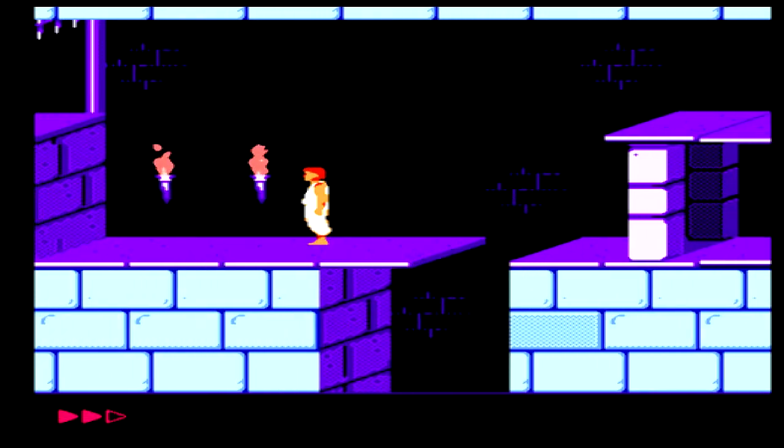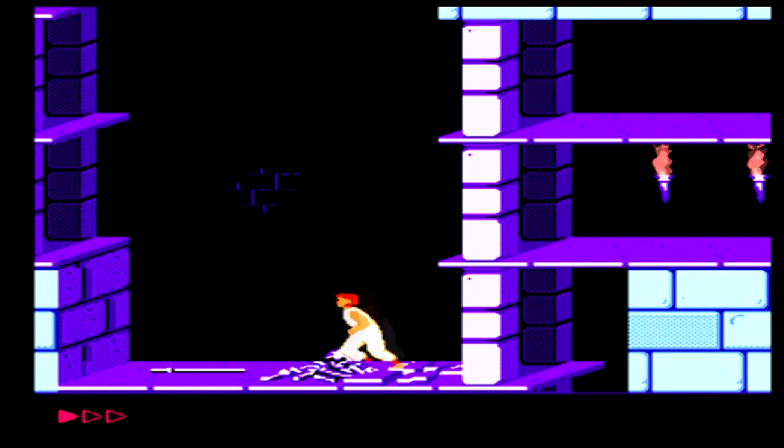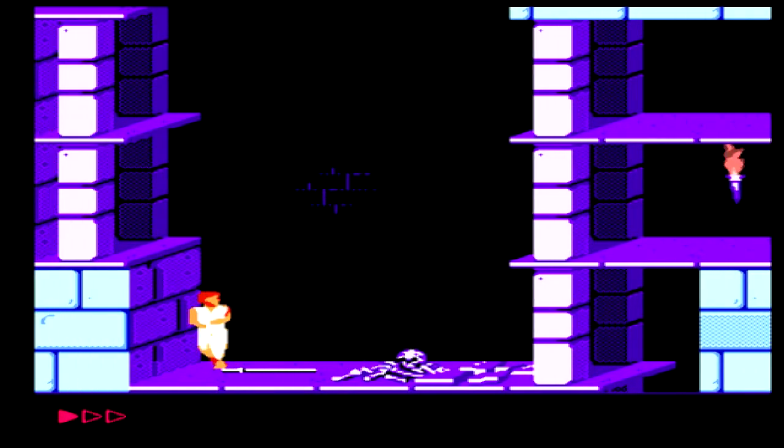When you start out in the dungeon, you have nothing — no weapons, no real idea where to go — and one of the first things you need to do is find a sword so you can take on any of the guards who are scattered across the levels.